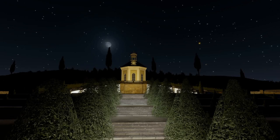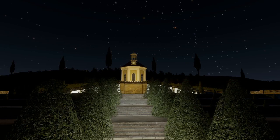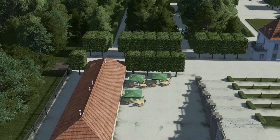Coming to the technical side of things now. The palace itself has about 5000 tris, the Belvedere 3600 and the economic buildings just 500. All buildings come with high quality 1K textures while still being very light on your performance. The LOD models are much smaller, having not even 1000 tris altogether.